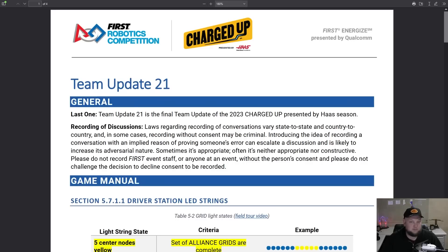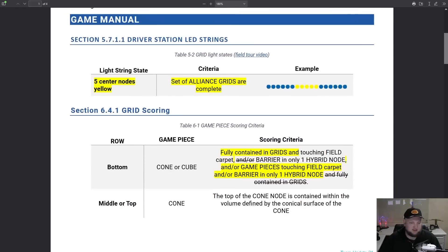Let's dive into Team Update 21, which is all about changes for the World Championship. There are a couple of other small updates we're going to bypass for now — we're mostly focused on what's going to impact your team, robot, and the Charged Up game. One minor update: driver station LED strings. When the grid is now full, you're going to get an indicator of that happening, which is so you know you can start to do supercharge nodes.